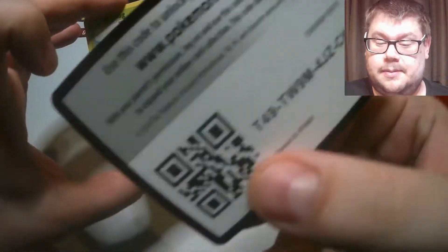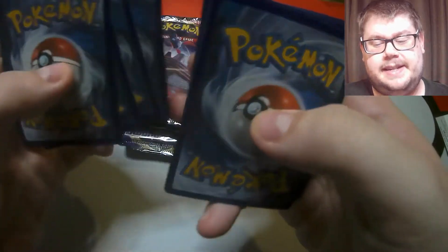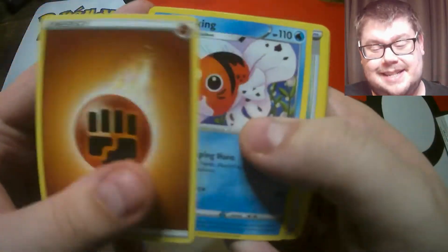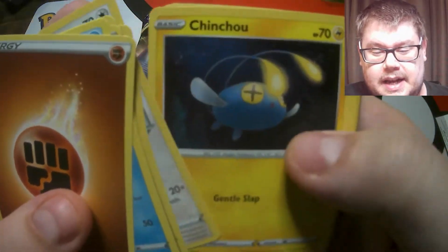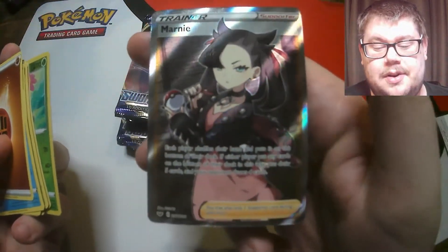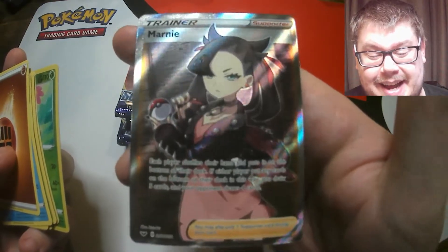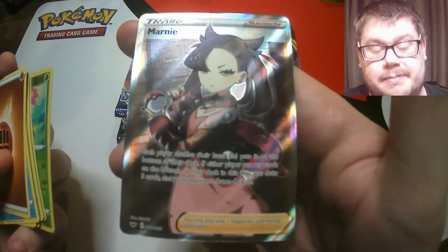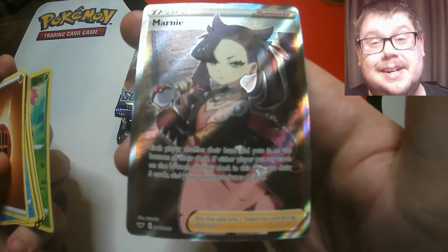Let's get into our first pack. I want the full Drizzile for my collection - I'm hoping you want me to pull them, but I'm guessing you don't because you want to win the two packs. There's a Blipbug, Chinchou, a reverse Maractus, and our first pack is going to be a Marnie! So we've got one out of the four needed. We did get the rainbow of this before, but this one is still pretty cool - good start.